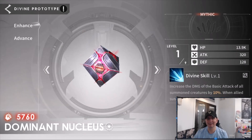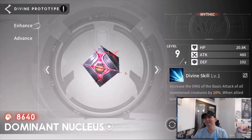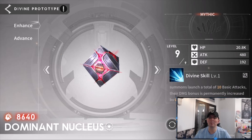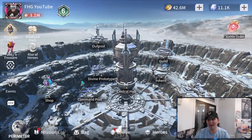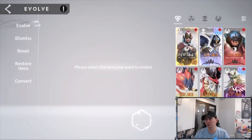Let's hop in the base and check out our prototype — our very first one. We'll level it up: level 9 prototype now. Look how high it goes! They showed it at level 6: all summon creatures get a boost, and when allied summons launch 10 attacks it's permanently increased by 0.4%. That's the maxed-out Dominant Nucleus — still going to be a damage bonus of about 2%, but I run full summoning teams so it's awesome.